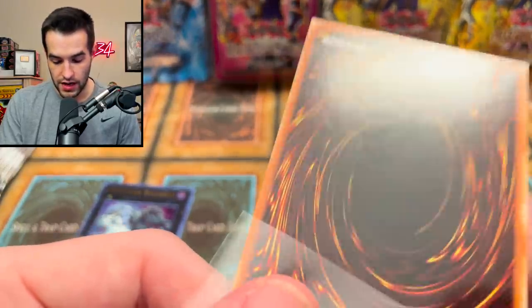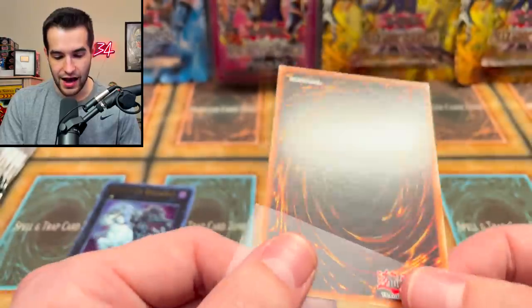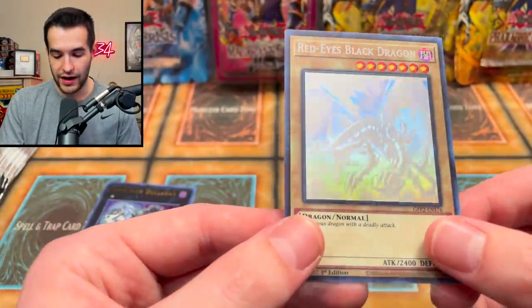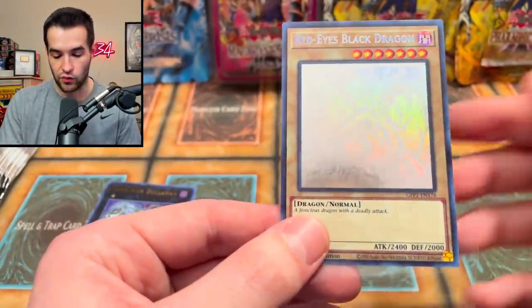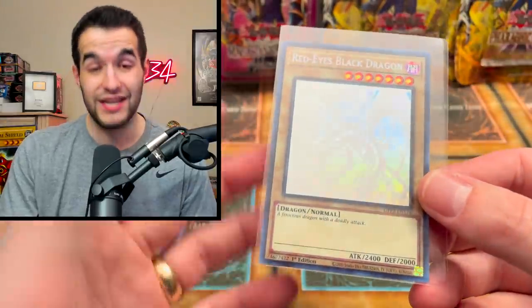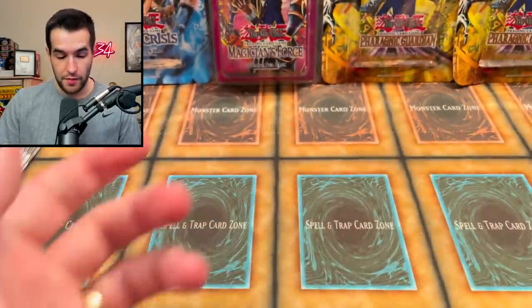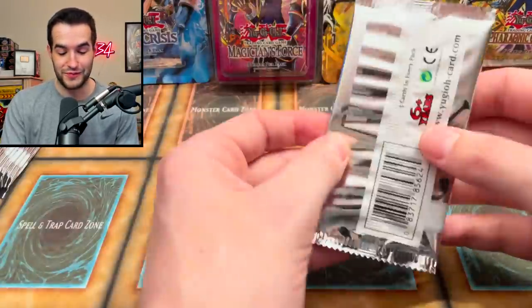Maybe a little bit of stuff here — you guys see that? Not much at all, it's centered. All it has is foil shifting. I don't know how they're going to grade that, but honestly a potential grading candidate. I think I'm gonna send these in with my two Blue Eyes that I got. I said we were gonna neg but at this rate maybe not — we're pulling some pretty good stuff.